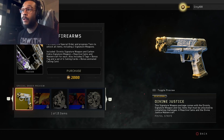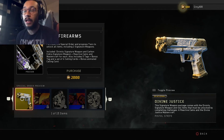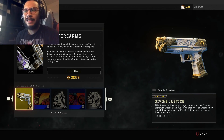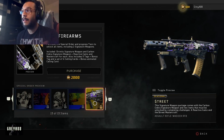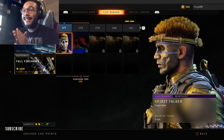It costs 2000 COD Points. I'm actually going to be purchasing this Seasonal Fall Firearms special order — I want the Divine Justice just to have it for potential videos, and obviously the Maddox has been working well lately so I definitely want that signature weapon too.